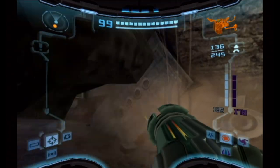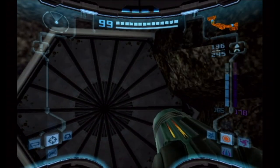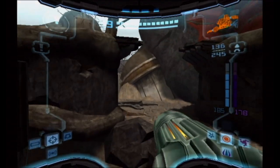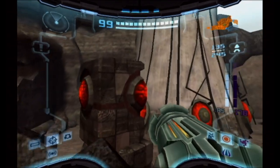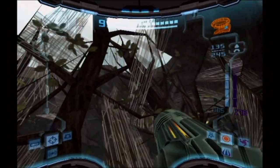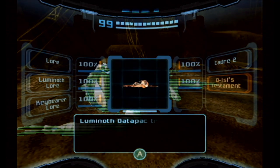Now let's go talk to that Luminoth - I wish to get lore. You're going to be searching for rooms we haven't been to yet, because those probably offer clues and extra hidden power-ups. Doesn't this room look familiar? I see on your map the nice lovely blue room we haven't been to yet - that's our destination. These are the tree-iest looking trees I've seen in this game. And lookie there, our dead Luminoth. This is Dee Issel's Testament - 100% lore.